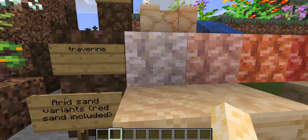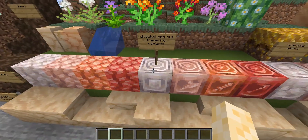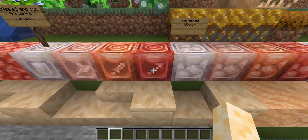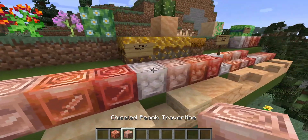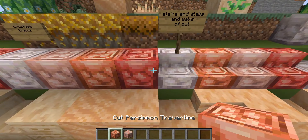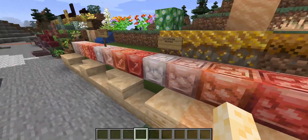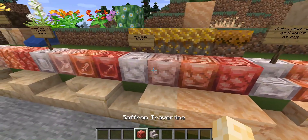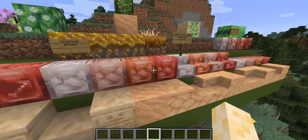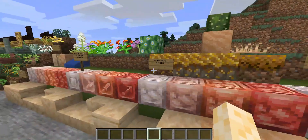There is Travertine, which gets 4 colors, and also a chiseled and cut variance. This is the cut variant, this is chiseled, and the cut version gets stairs and slabs. It just says Ivory Travertine, but it's actually the cut variant — you can tell by the textures.